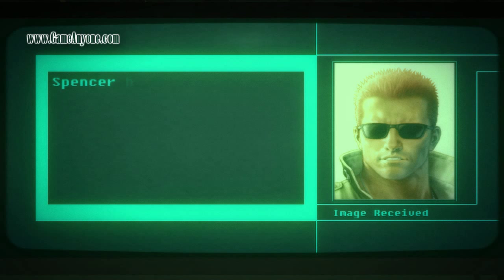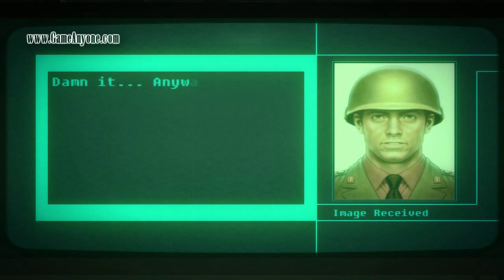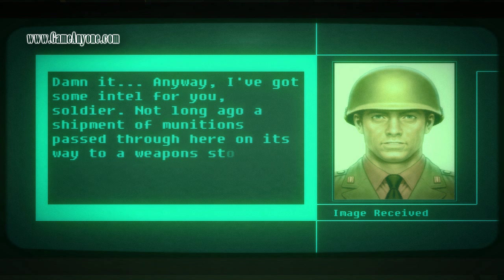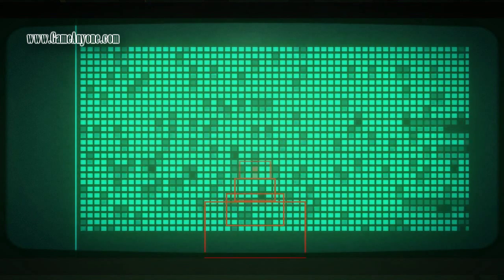Contact HQ. In-game: 'Spencer here. I'm no closer to figuring out the Imperial's plan, sir.' 'Dammit! Anyway, I've got some intel for you, soldier. Not long ago a shipment of munitions passed through here on its way to a weapons storage facility nearby. Maybe they left something useful — keep your eyes open, move out.' No problem, I'll get right on that.